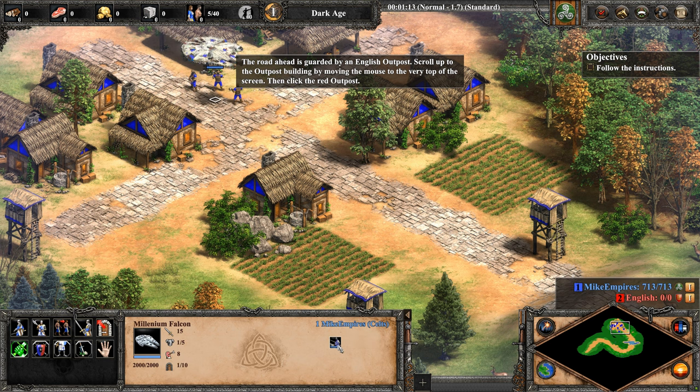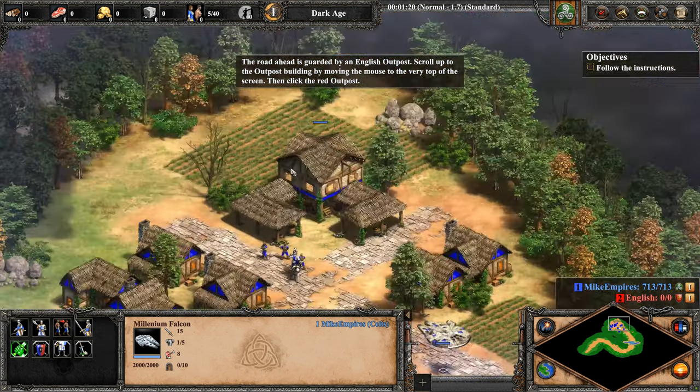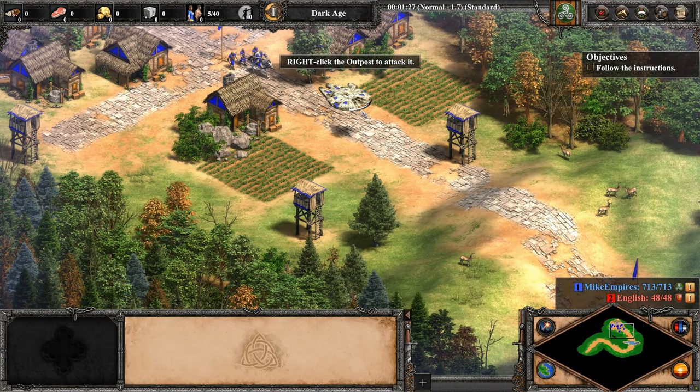The road ahead is guarded by an English outpost. Scroll up to the outpost building by moving the mouse to the very top of the screen. Then click the red outpost. Right-click the outpost to attack it.